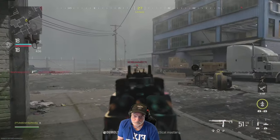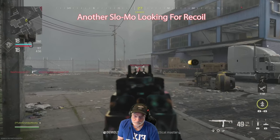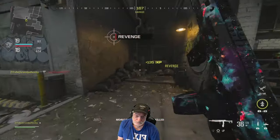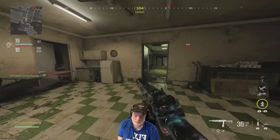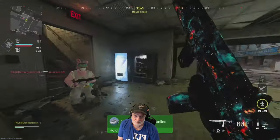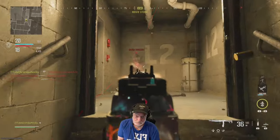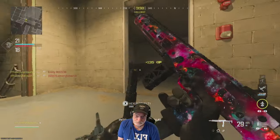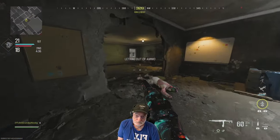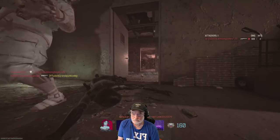There goes Snoop — see ya, Snoop. No recoil at all. About three or four headshots in that sequence — think about that. That many headshots with an SMG. And it still maintains much of the speed of an SMG. So it's got the power of an assault rifle, the accuracy of something like an MCW.